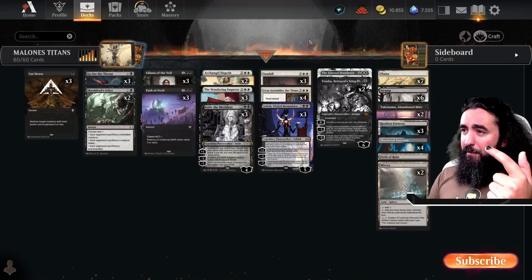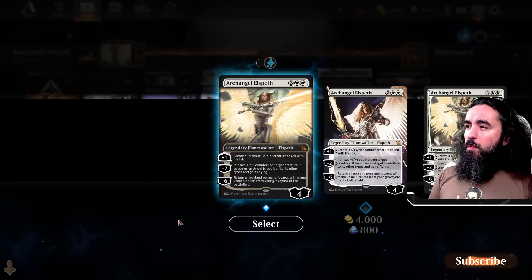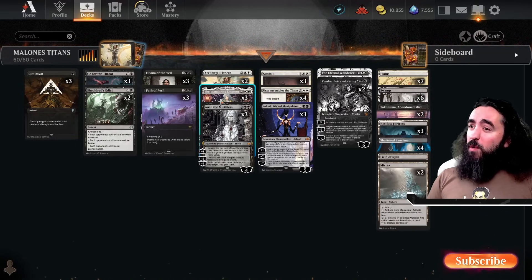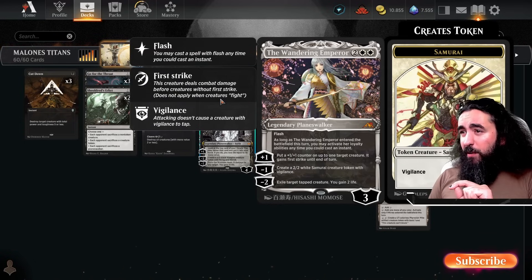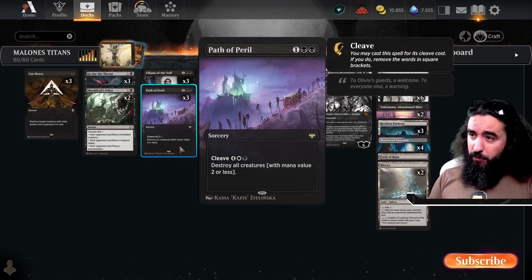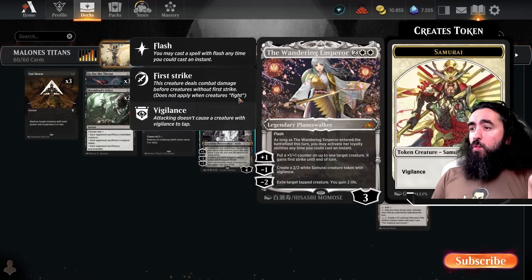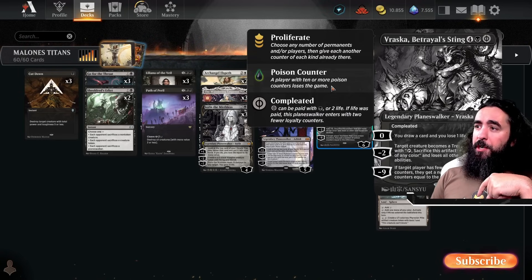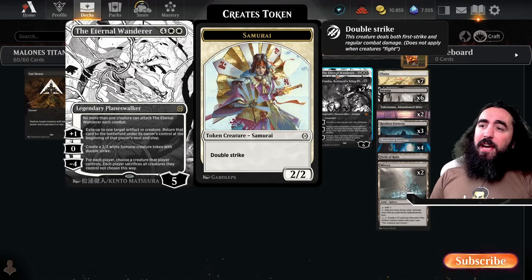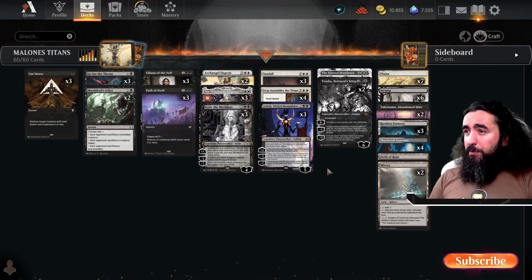Later on we have Sunfall. We also have the Wandering Emperor — which for some reason didn't get into my chosen art style, but we have it. It can get rid of creatures, but it's not the most important planeswalker, which is why we only have two. We have board wipes here and here, and as we're playing black and white, we can use Sunfall on turn 6 to get rid of the whole board, or sooner. Then we have all these token producers! Liliana, Wandering Emperor, Vraska — use the minus to turn something into a treasure — and the Eternal Wanderer, which also acts as a board wipe and exiles one creature.